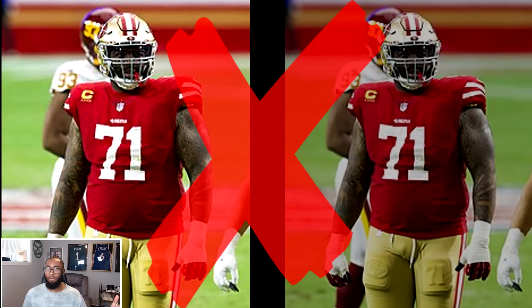Buffalo's weakest position was guard with a C letter grade, so they went all the way back to Madden 04 when Reuben Brown was a 97 overall — Josh Allen's offensive line improves tremendously. The Denver Broncos had a three-way tie: tight end, center, and safety were all at a C, so they had to go back to the wheel and it ended up landing on tight end.